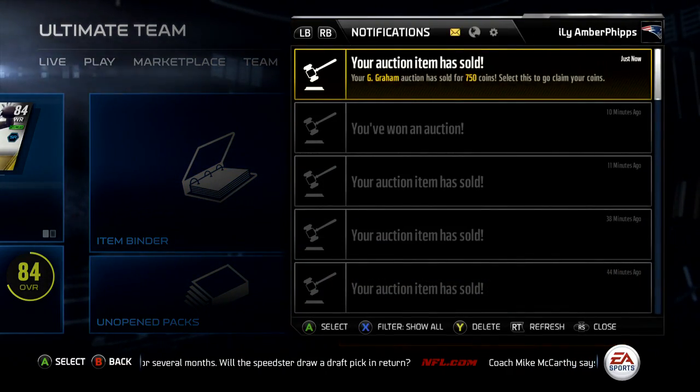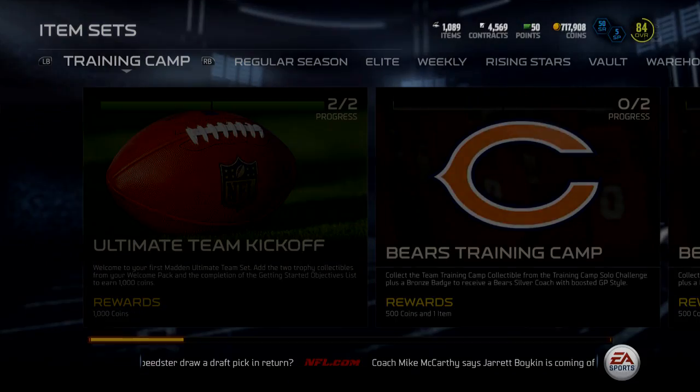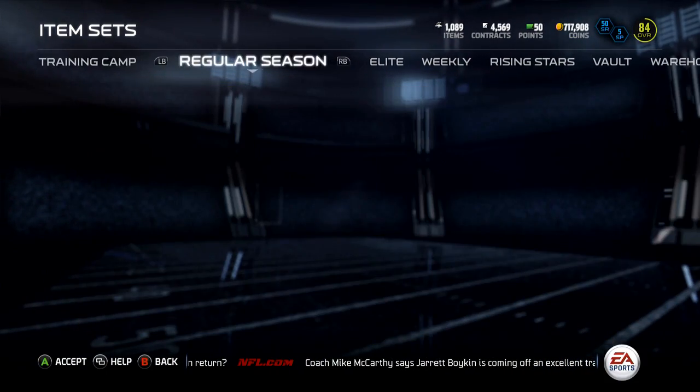By the time you sell the Cam Newton for 100k, you would gain no profit. A card just sold — Garrett Graham for 750 coins — whatever, that's nothing.